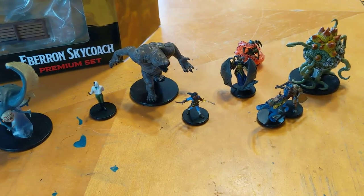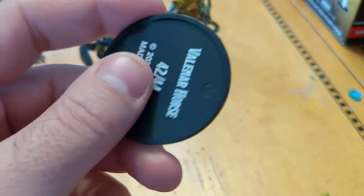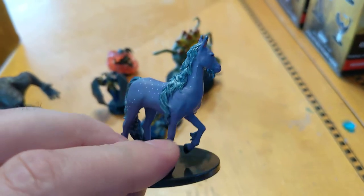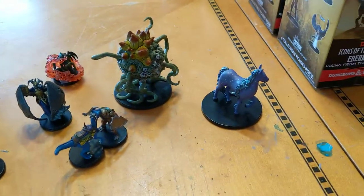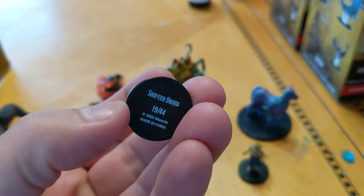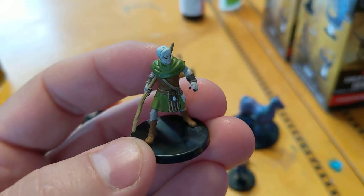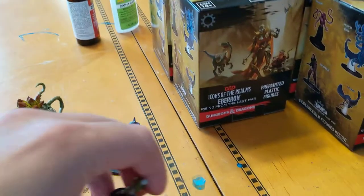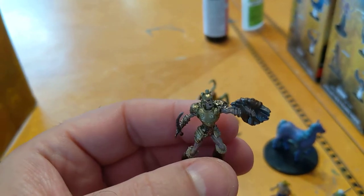Now we're going to check out the five lighter ones. The big mini in this box is a Valinor horse — it's a beautiful looking mini. I thought maybe it was some sort of unicorn when I first pulled it out. There's also another Clash Stars, a Shifter Druid with claws on his hands, and last is a Karnath zombie, which looks pretty great.